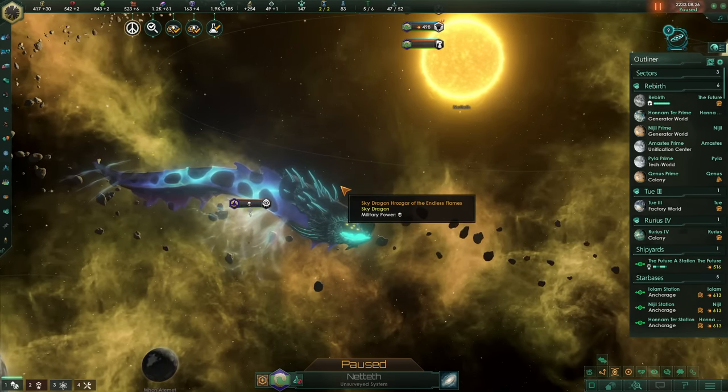There's a world there — this time we actually have our ground forces, so they'll deal with it and we can just move on to the next system, next system, next system. Let's see if we can remove the Mandate.